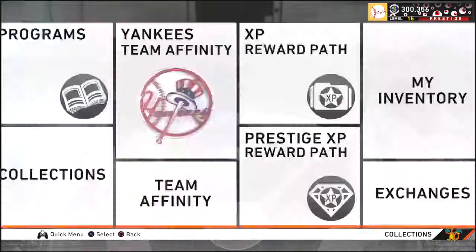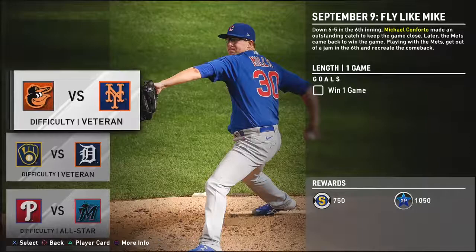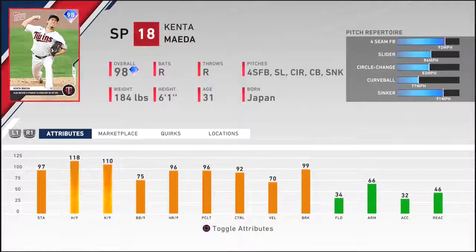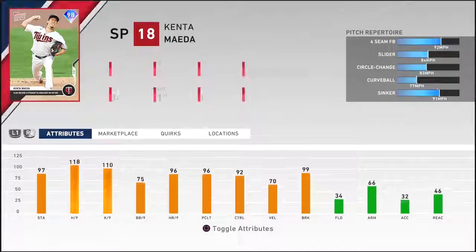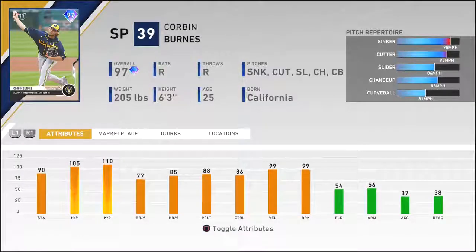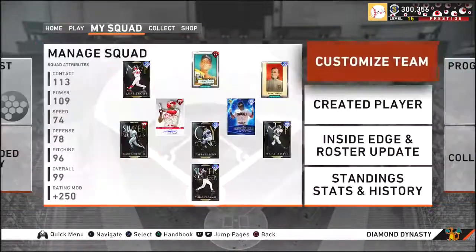The fastest way to get good players is to go to Topps Now and play all these Moments — they're easy and not too long, so you can get them done real quick. These are the cards you'll be able to choose from: 99, 99, 99, 98 overall. You got Trea Turner, Bo Bichette, Kenta Maeda — who has a sinker, circle change, curveball, slider, and fastball, like a poor man's Greg Maddux — Shane Bieber, Conforto, Corbin Burnes, and Jose Abreu. Really good players you can get easily.